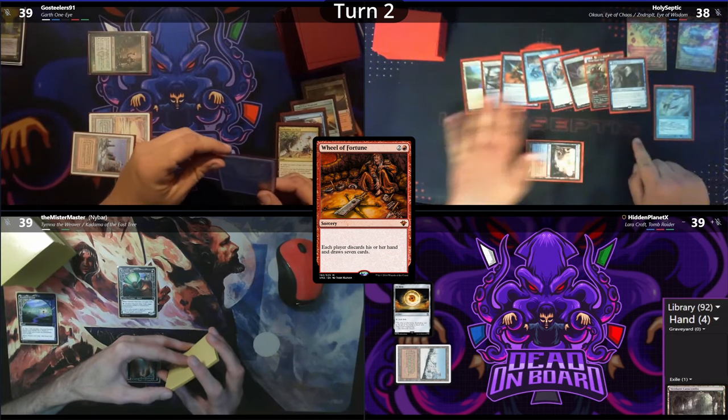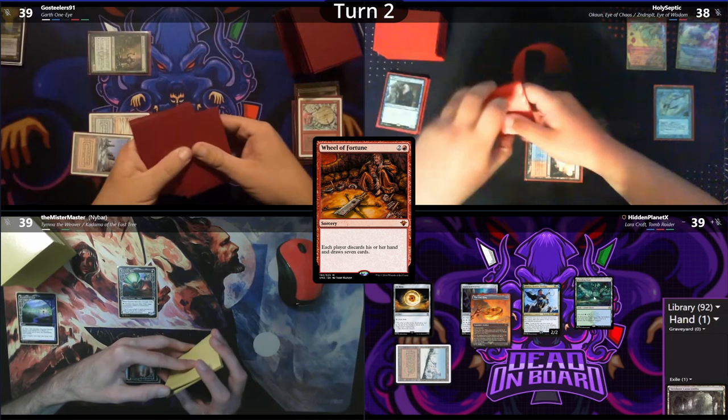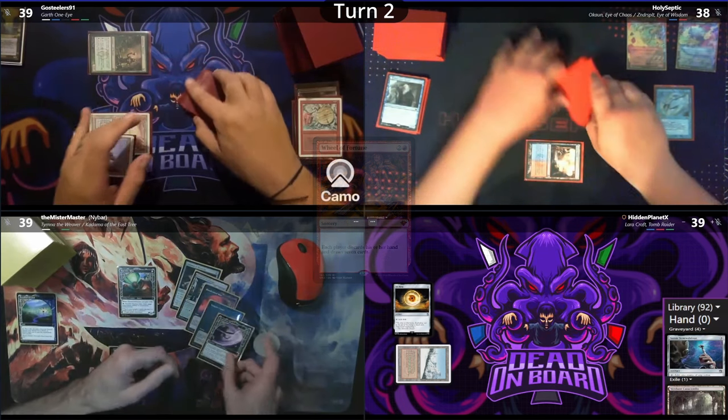After the wheel, Septic drew into Flooded Strand, Pluto Delta, Mental Misstep, Chain of Vapor, Bluster Storm, Talisman, Fling, and Leovold Hermit. Hidden got a Sonic Screwdriver, the One Ring, a Kinnan, and a Breeding Pool. Naibar drew into Talisman, Bountiful Promenade, Bloodstained Mire, Vampiric Tutor, and Dauntless Dismantler.